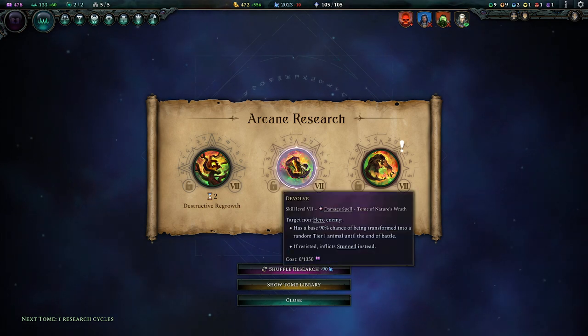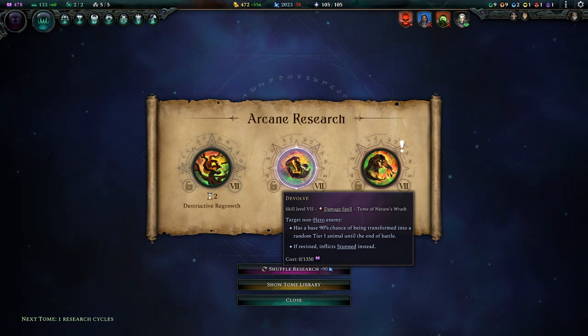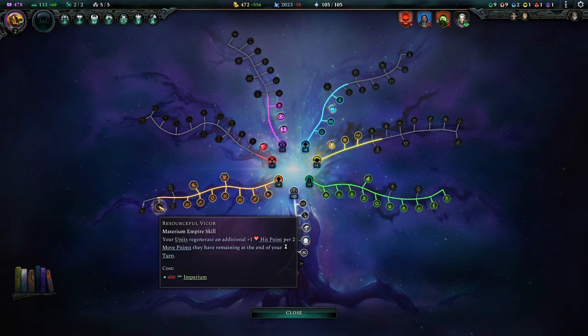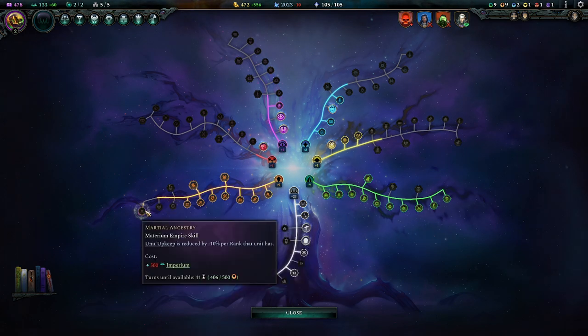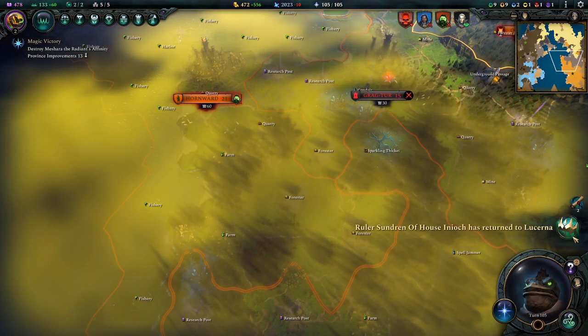What else do we do? I'd like to evolve a little — that's fun. A non-hero unit has a 90% chance to be transformed into a tier 1 animal, or be stunned — that's a really fun spell. More empires. What's the new thing? Your units regenerate — unit upkeep — yeah, that's pretty decent, that would help us a lot.